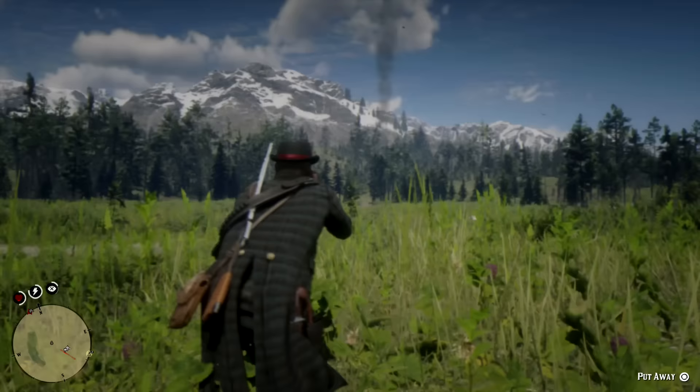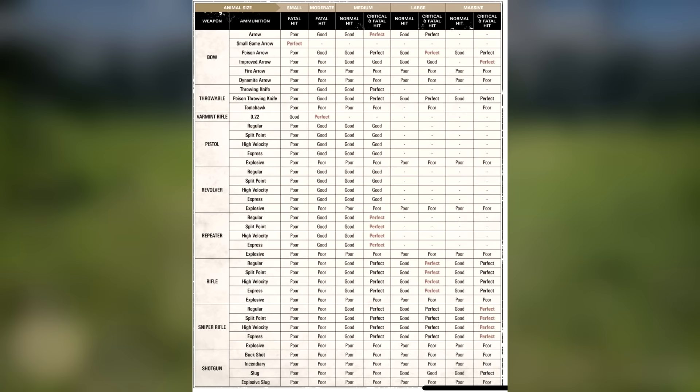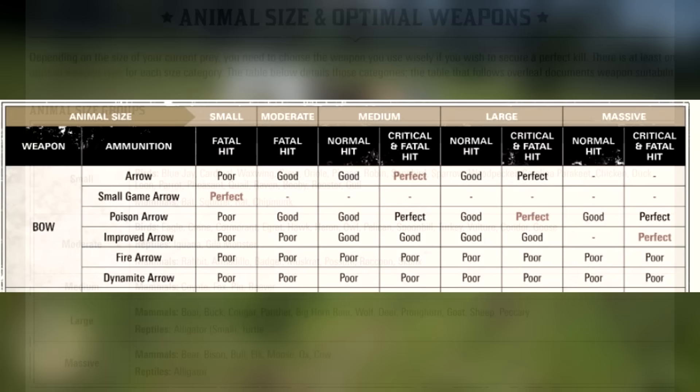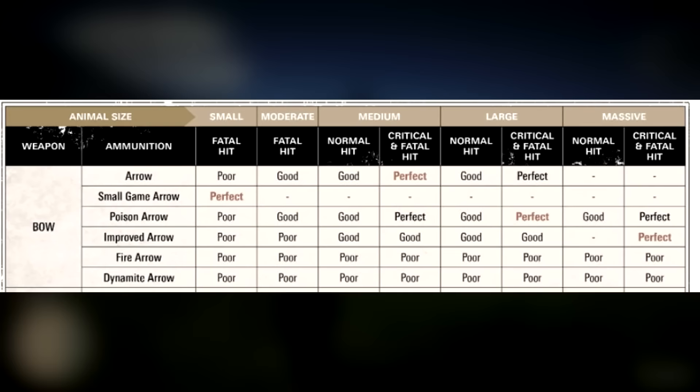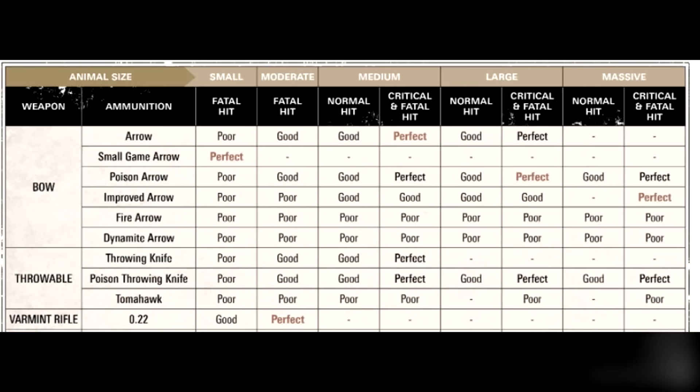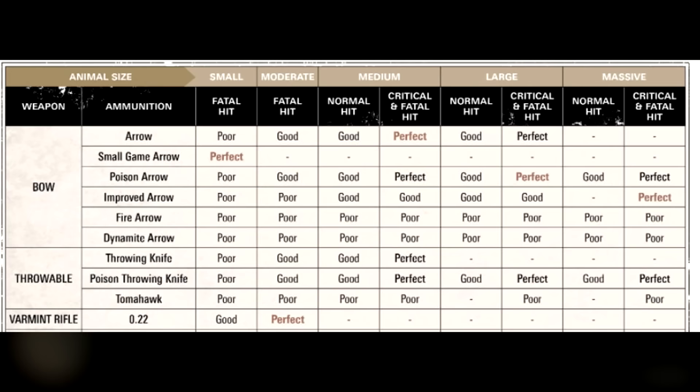There's a neat table that indicates what weapon you'll want to use for each type of animal. Generally there are 5 categories depending on animal size: small, moderate, medium, large, and massive. For the small category — small reptiles, snakes, rodents, small birds and so on — this will require a small game arrow to get a perfect pelt, otherwise it will pretty much get ruined. For moderate size — birds like eagles, cranes, hawks, as well as rabbits, raccoons, skunks and so on — you'll want to use a varmint rifle, as pretty much everything else is either too big or too small and ruins the pelt.